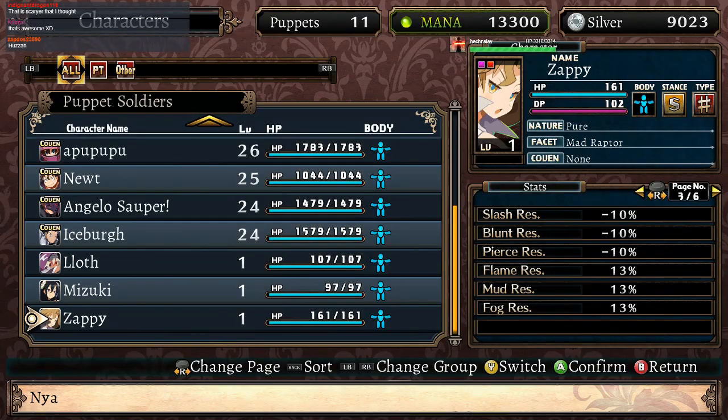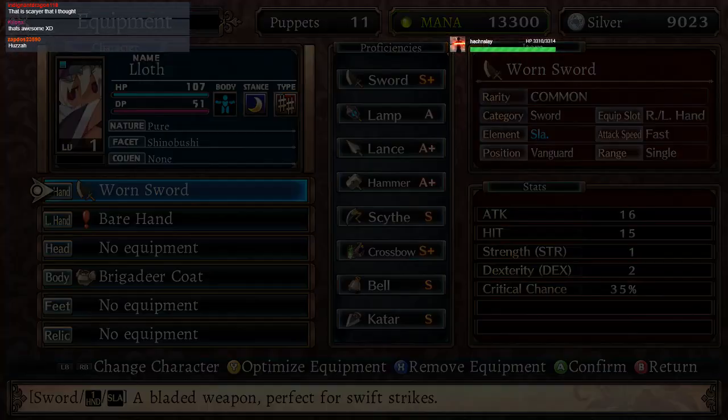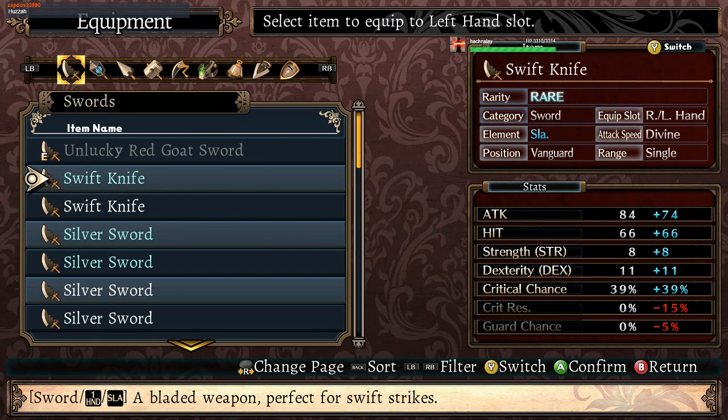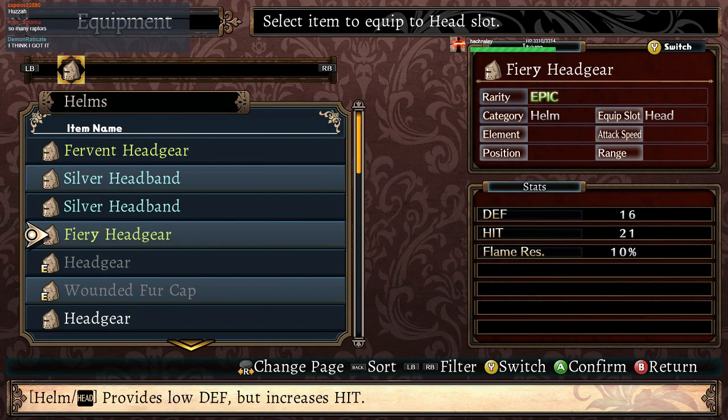Let's equip everyone that's new. For you being a Shinobushi, we have one sword straight up ready for you. We have a head equipment right here.